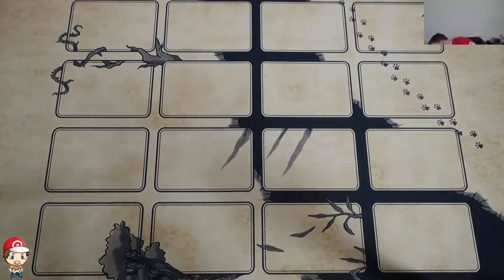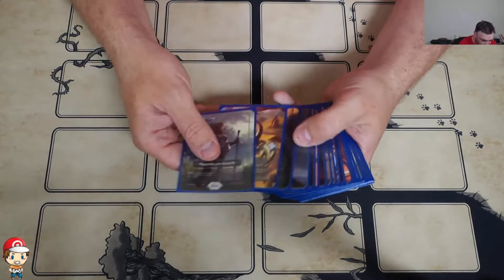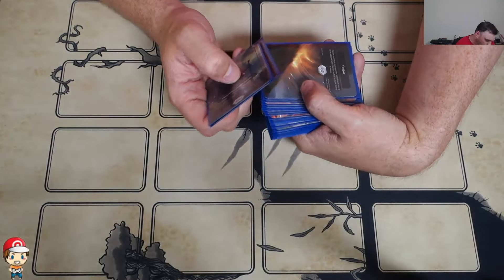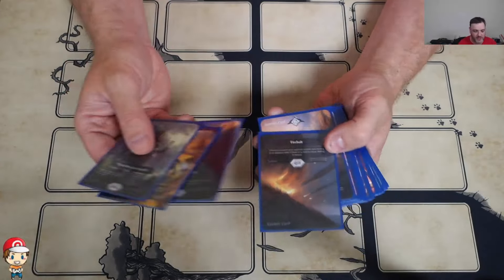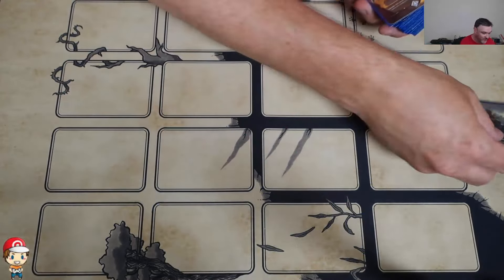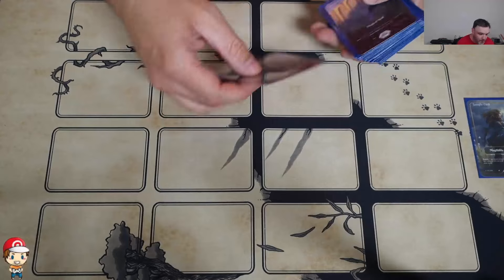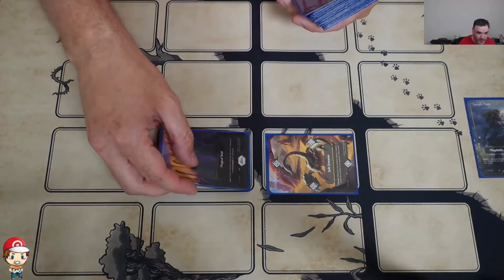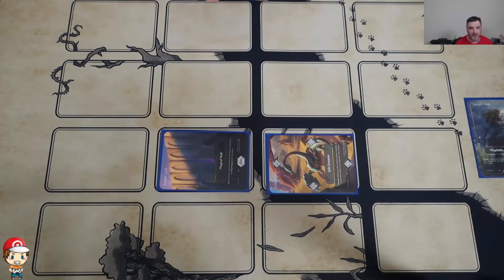Spells are single use cards that do stuff. For example, Firebolt: 'Choose a creature your opponent controls. Move it to an adjacent field.' You move creatures around. You put your tamer here, you put your creatures on the board — on the 4x4 board, 16 in total. You put the place on the 4x4 board. I like playing 4x4; that's my preferred 1v1 format.